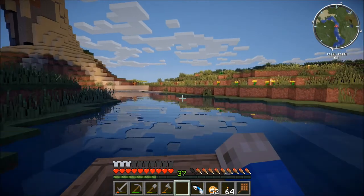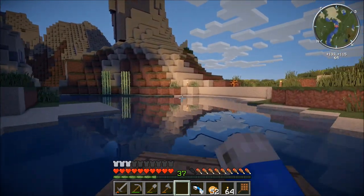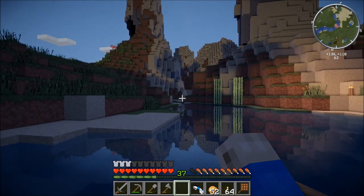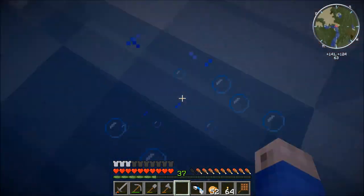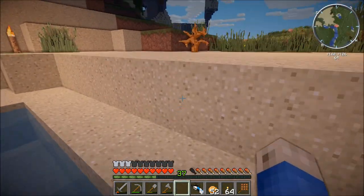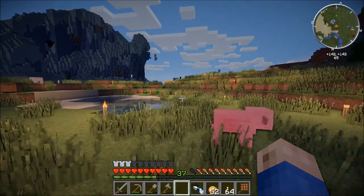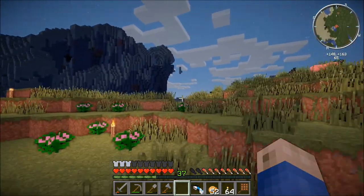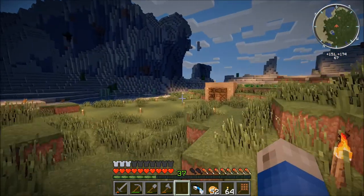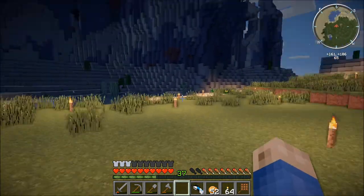Otherwise it's a pretty smooth ride all the way over here to our little disembarking area. I could keep going a little bit over that way but it kind of stops, so I hop out here. The mining camp is right here — I need to put some more houses and a mining well over here for some water.